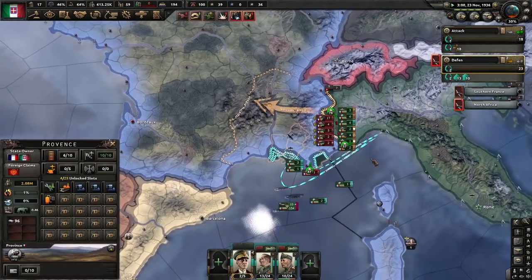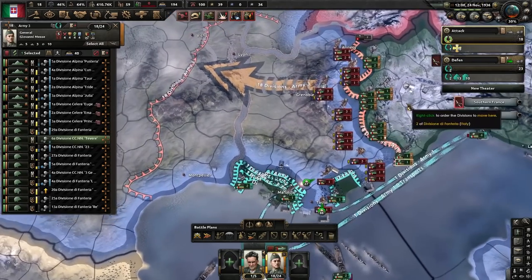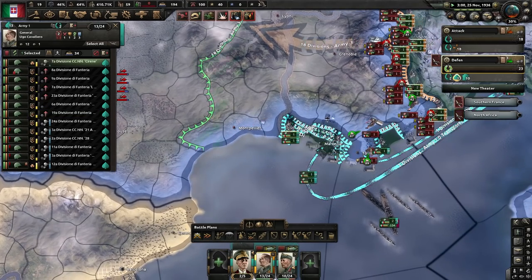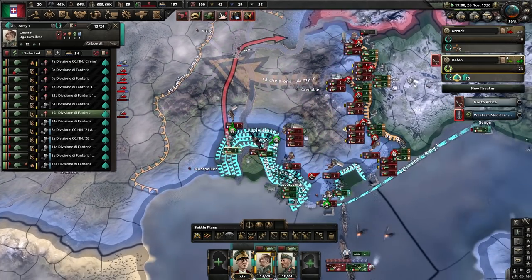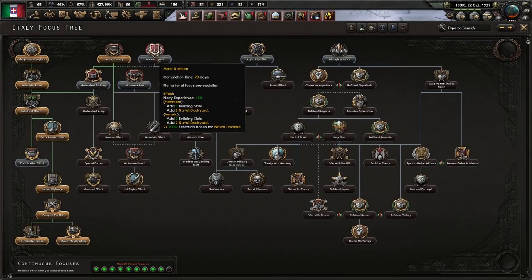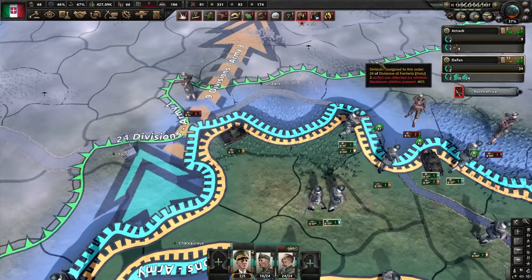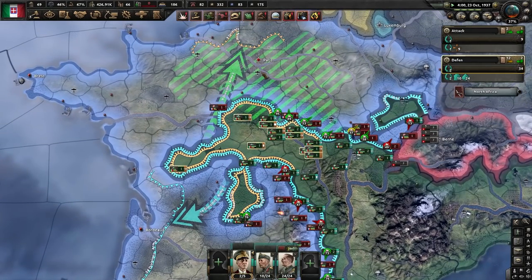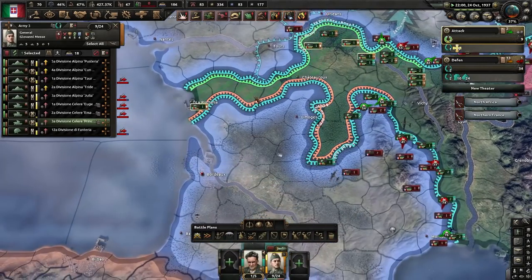Once you've landed, start attacking — you should be able to either move west or go north for a nice encirclement depending on what units you brought over. After finishing this side of the focus tree, you can go down Mare Nostrum if you want to battle the UK Navy, or you can start going down the Triumph in Africa side of the tree. Then save your political power until you're right outside Paris.